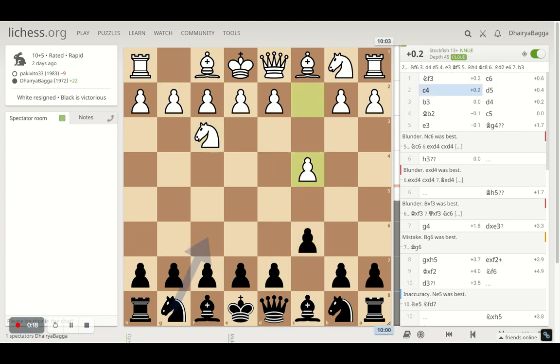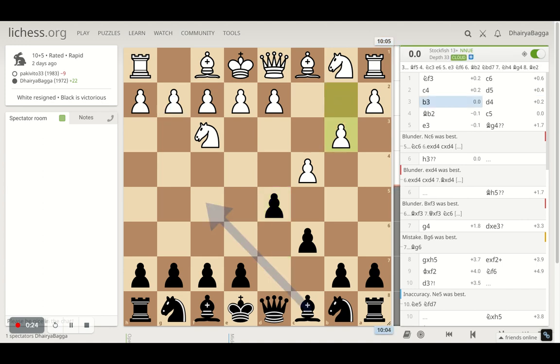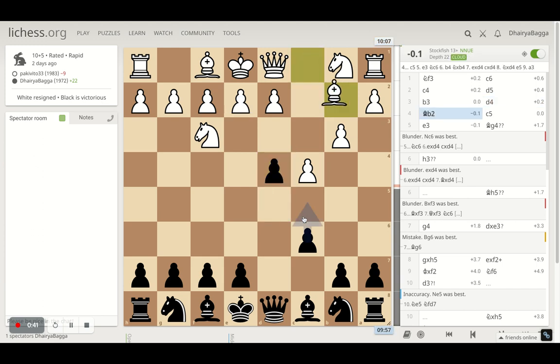The game started off with knight f3 by my opponent. I responded with c6, opponent goes c4 and I went for d5. Opponent can take here but decides to play b3 instead, trying to solidify and protect the pawn. So I played d4, making sure the pawn cannot be exchanged and I'm blockading this bishop's diagonal.